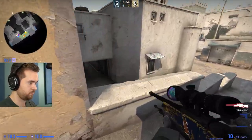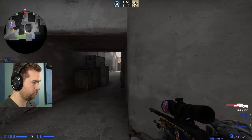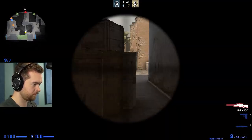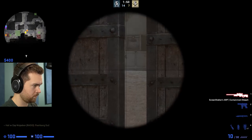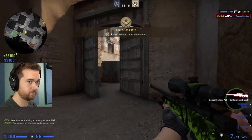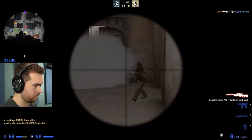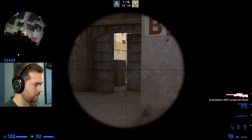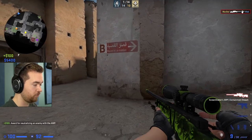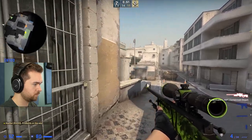Now, one thing you may have figured out here is that in defusal mode, the T's start by playing offense, and then once the bomb is planted, it flips and they're playing defense. Counter-Strike has a natural defender's advantage, so this is a really nice gameplay flow. In this CS Dust2 game mode, the T's start by playing defense, and then they play more defense. Seems like it would be pretty T-sided, as hostage maps usually are, and that's why they don't really work.